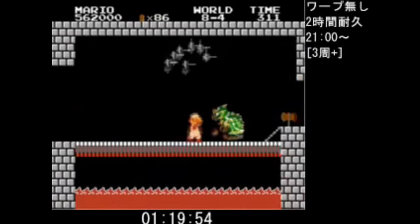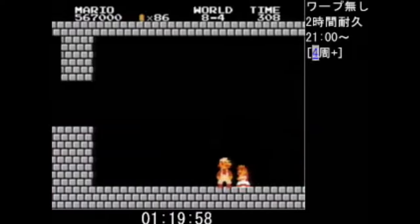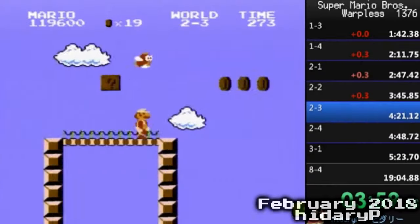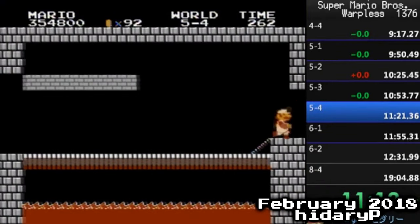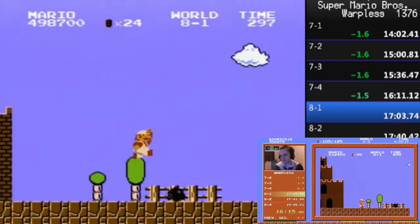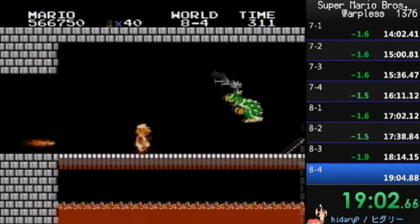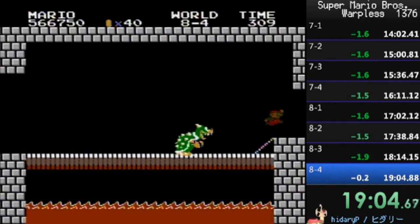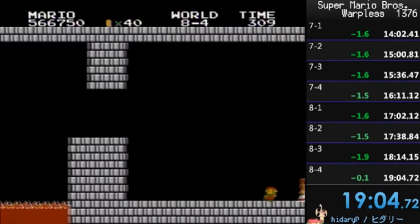The only person who came close was Hidori — the runner who got a 19:21 with turbo in 2010. But in February 2018, without turbo, he saved time in 1-3 and 6-3 and was two framerules ahead of Cosmic going into World 8. However, in 8-4, he missed a wall jump and got hit on Bowser, causing his time to slip to a 19:04 — still good enough for third place. As of today, even though he was on pace to get the record, Hidori still hasn't beaten his time.